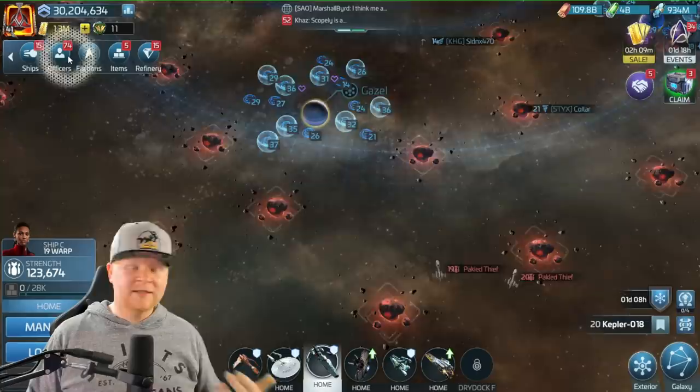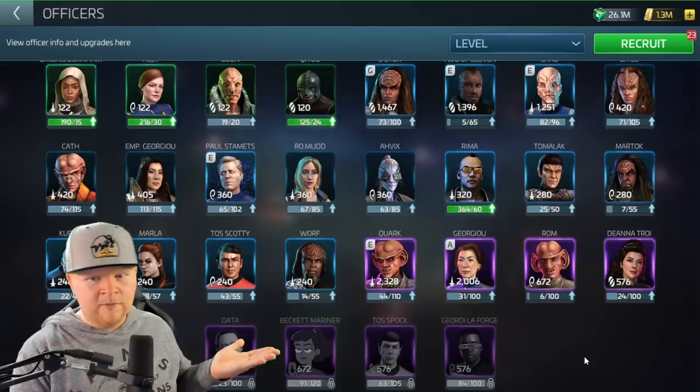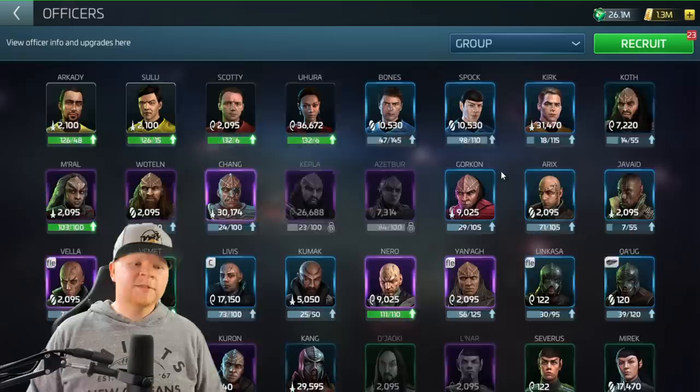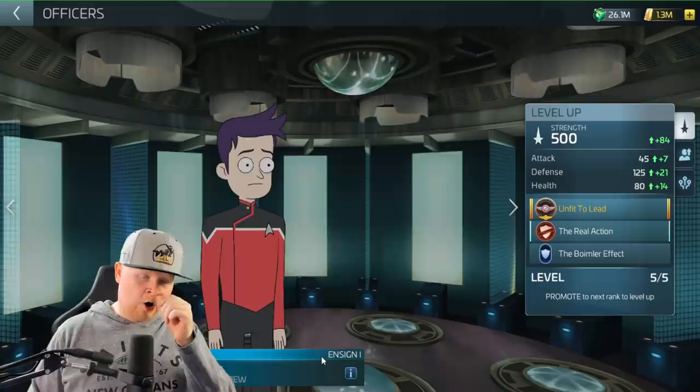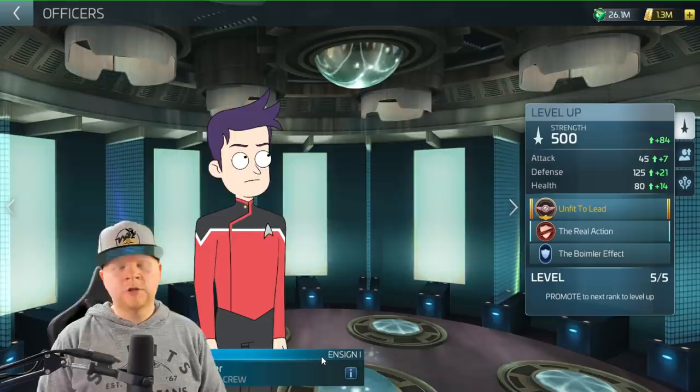Today we'll be taking a look at Brad Boimler. I'm starting with the rare officer first because that's the first one I've unlocked. Rev Deuce completely forgot to go and finish the ultra recruit SLB - I could have placed in the top 10, thus giving me Beckett Mariner, but because I didn't, we'll focus on Boimler today. I do like the Boimler card and we're going to talk about how he's effective, where he's effective, when he's effective.